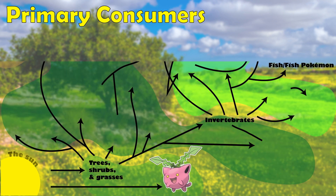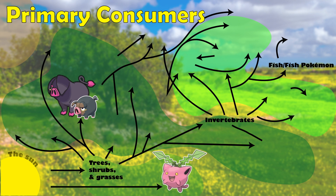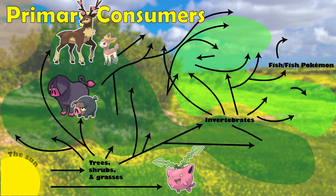We're going to start off our primary consumers, or organisms that eat producers, with a variety of invertebrates such as insects or earthworms. Pokemon primary consumers include Lechonk and Oinkilone, and also Deerling and Sawsbuck. These Pokemon are mostly eating fruits and nuts, with Lechonk and Oinkilone also foraging for different roots.